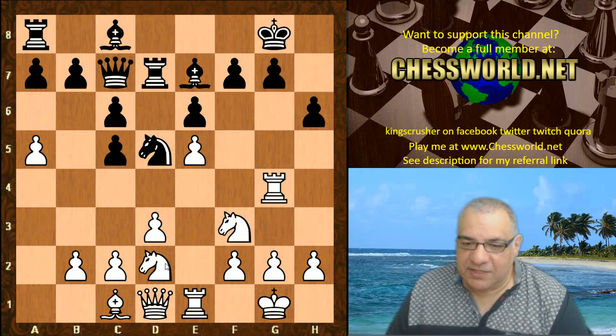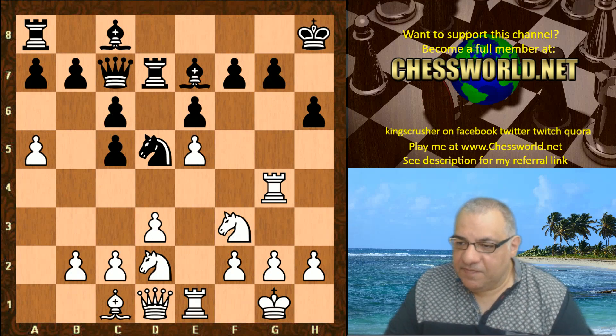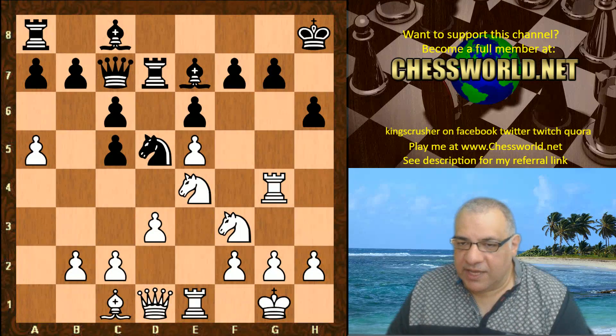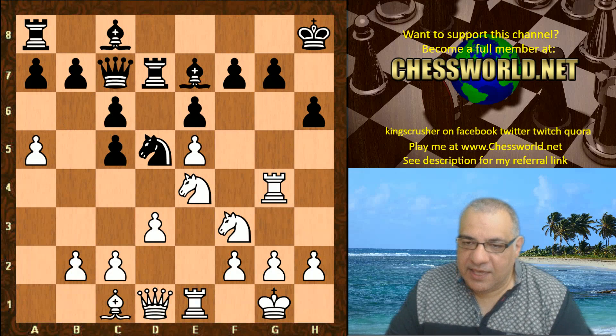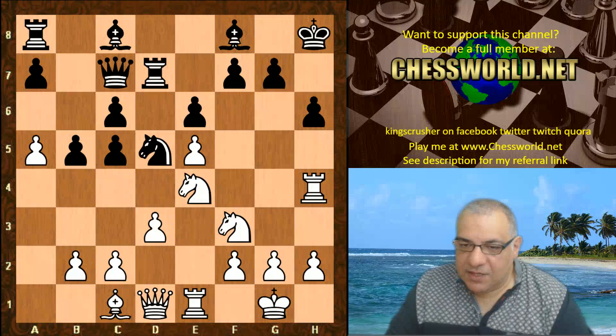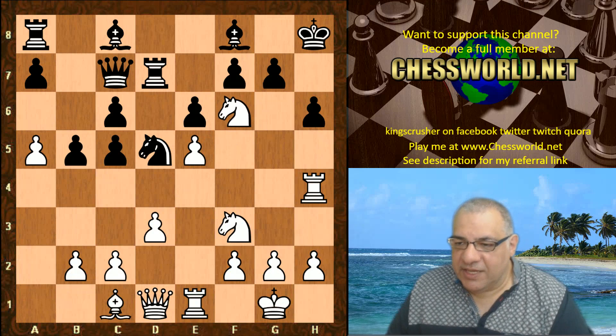This pawn is pinned, so there's maybe Nc4 and Bxh6 — black dare not take that here. We have Kh8, Nxe4, and there's pressure on the kingside. Again black did not take on a5; it looks far too dangerous. We have Bf8, Rh4. B5 was played and now Leela plays Nf6, sinking the knight into f6. This is extremely dangerous for black.